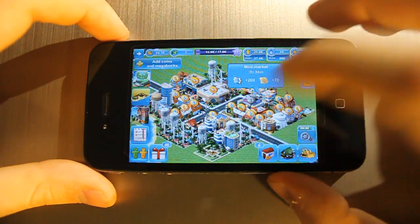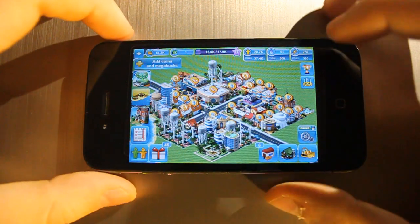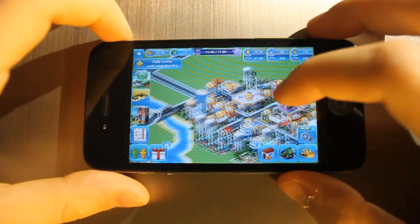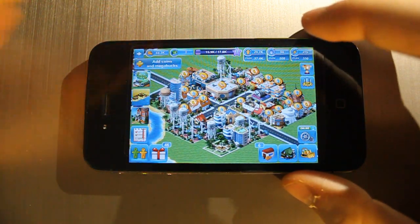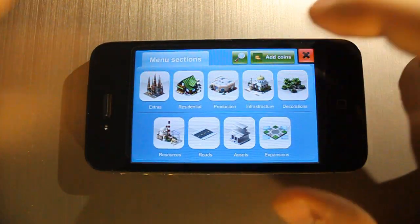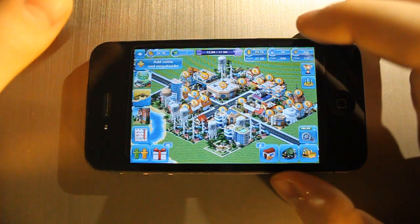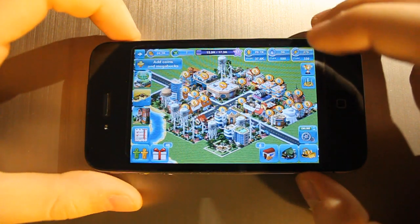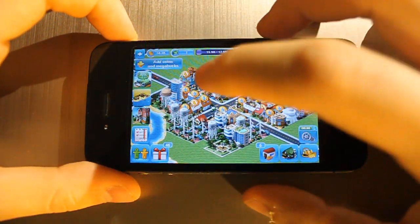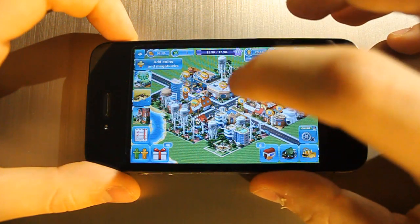You can do it all for free, but like any other game, you have options to buy more tokens and currency. There are two currencies: Mega Bucks, used for things like expanding the city — you get those only occasionally or can pay for them — and coins, which you collect from shops around your city or from taxes.